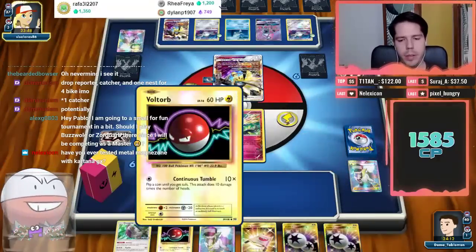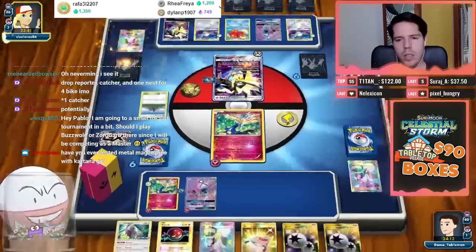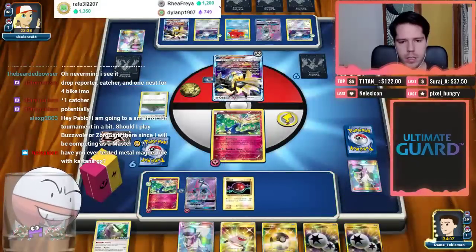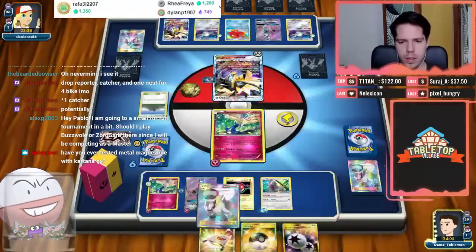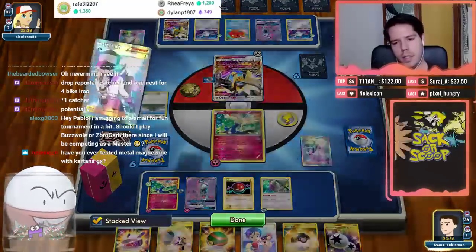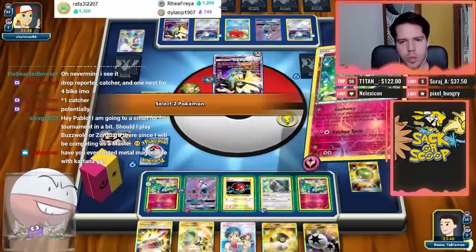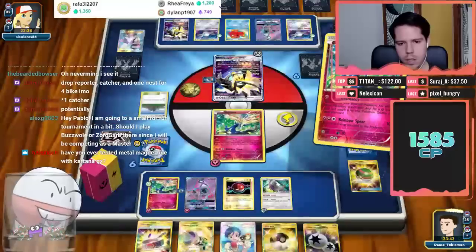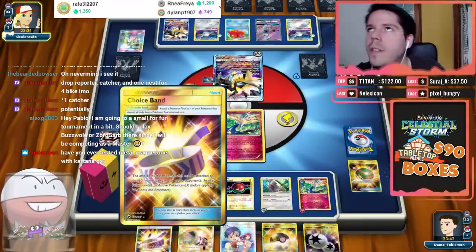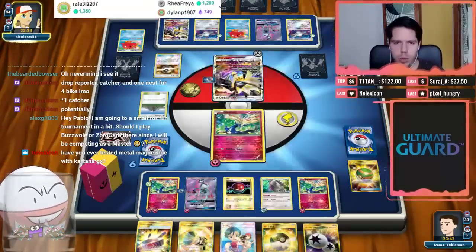We didn't get a Voltorb down yet — there's the Voltorb. The DCE might go to Oranguru. Artillery set up and ready. Mount Coronet — my opponent chooses not to use it, which I think is a small mistake. I'll end and N my opponent. I want another Cernia's here — perfect. Using Electrode to recover later in the game is even better than using it to get an early knockout.